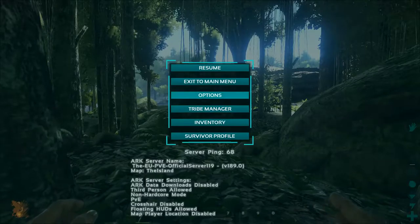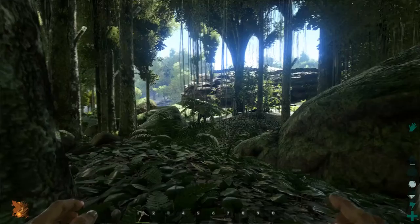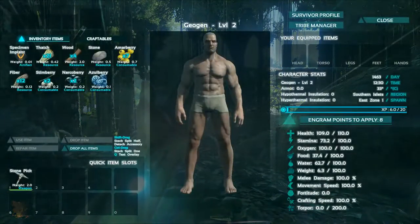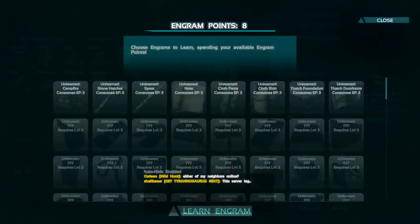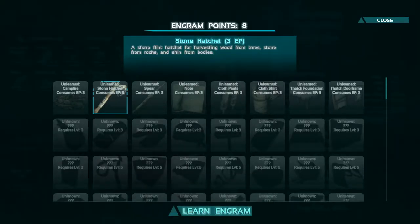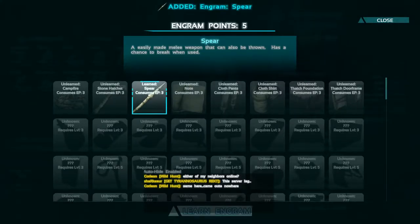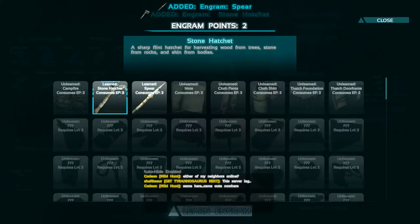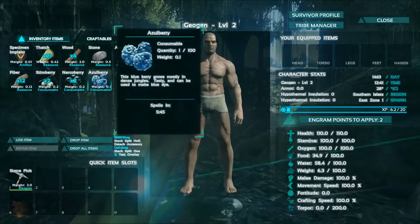I'm pressing the wrong buttons and the game just throws out. We need to level up Engram points. Let's get a hatchet and a spear. Or perhaps a campfire — nah, I think I'll get a spear and a hatchet, and then we have to wait to get another point.